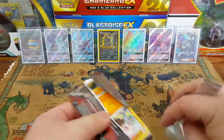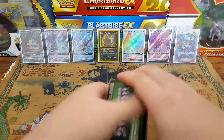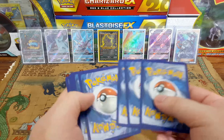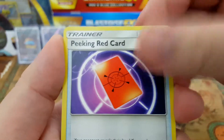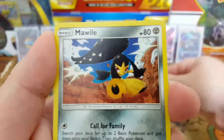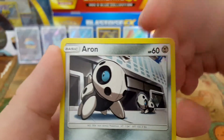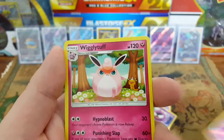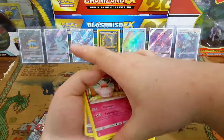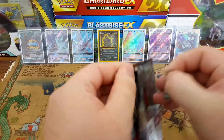We're not gonna top that full art at all. We saw the green code so we're probably not getting anything. Let's go ahead and humor us anyway — lightning energy, Red Card, Grumpig, Marill, Wally, Stufful, Cacnea, Staryuu, Gastly, Aaron — Gengar as the reverse — and the rare is a Wigglytuff.